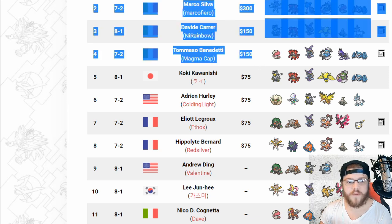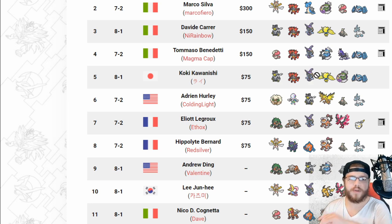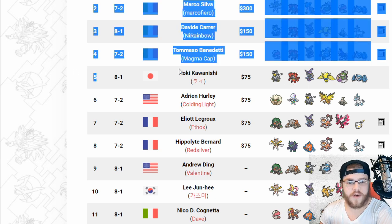That rounds out our top four. Now we're in the top eight. Fifth place, Koki — awesome stuff. We don't have a paste for this unfortunately, but it does seem very similar to other strats we've seen. We have Tornadus and Metagross, which is a very common lead. Regileki has Electroweb as another form of speed control. Incineroar, Tapu Fini — this is the main core, the glue of a lot of teams. You'll see Kartana, Incineroar, Tapu Fini, or something like that — it's very effective. And then Urshifu, which one would assume is Dark especially with Tapu Fini already on the team.